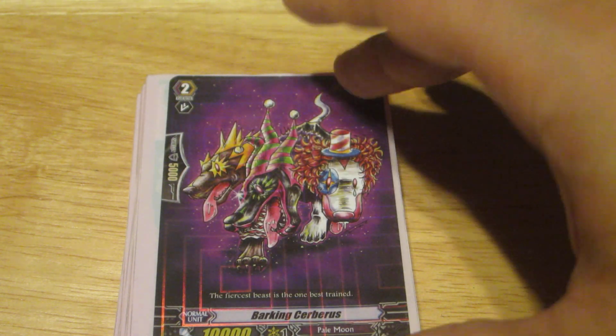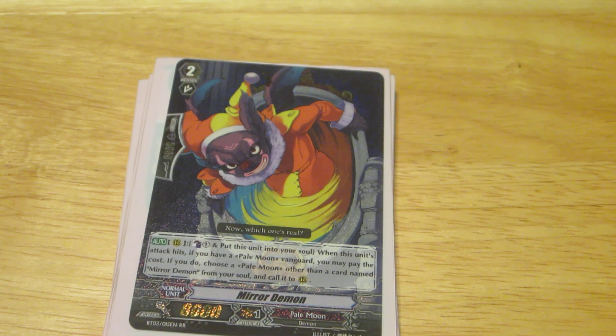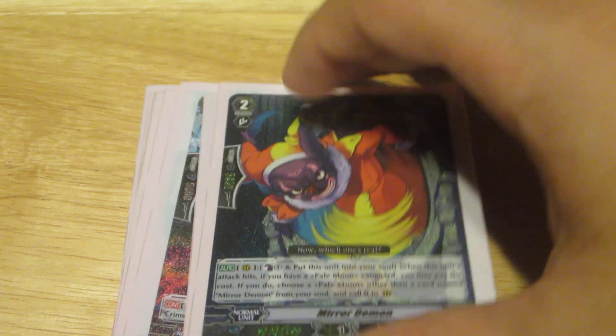For the grade twos we have three Bark and Cerberus, four Mirror Demon, and four Crimson Beast Hammer.